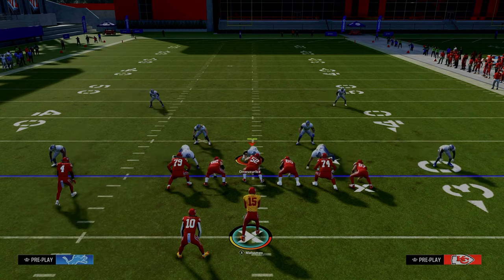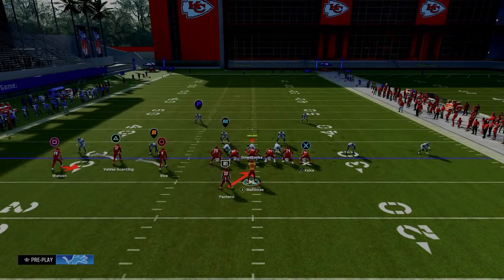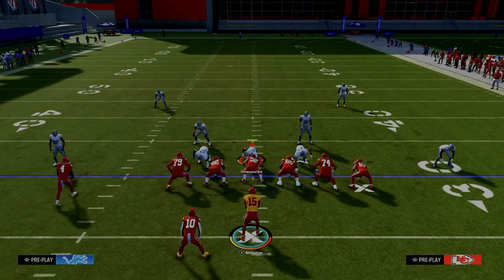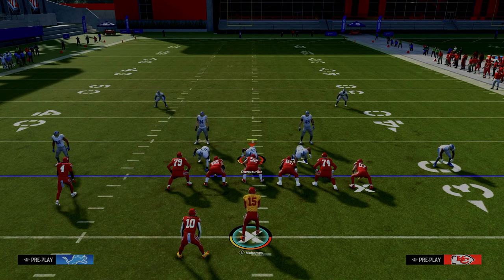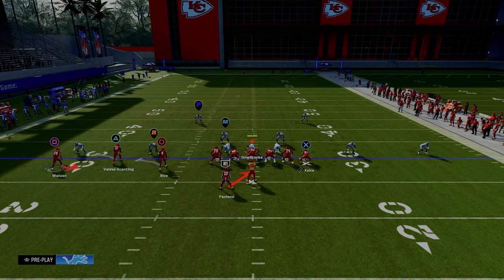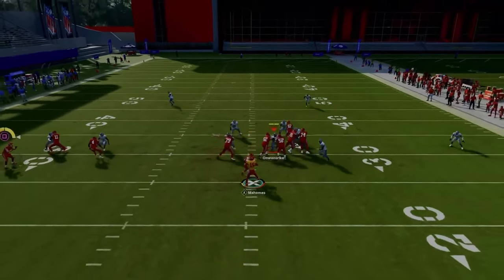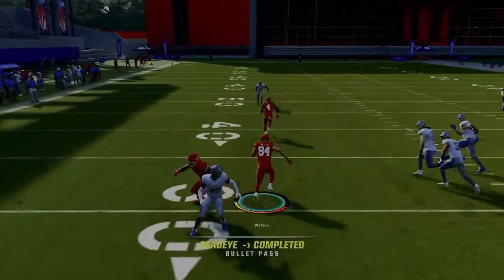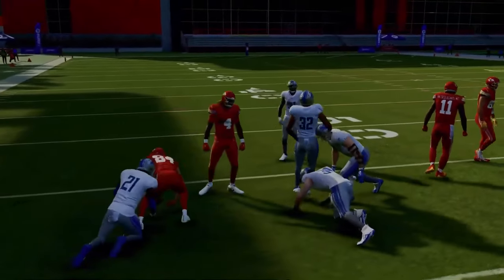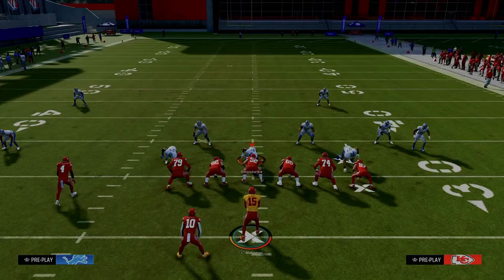All we have to do is go to a play like the RPO Read Screen — the same basic principle except now we're throwing a flanker screen instead of a bubble screen. The slot corner has the R icon, and he's generally going to go for the running back or the quarterback — he's never going to defend the slot receiver. We snap, he goes to the quarterback, we throw the little screen, and get a plethora of yardage.